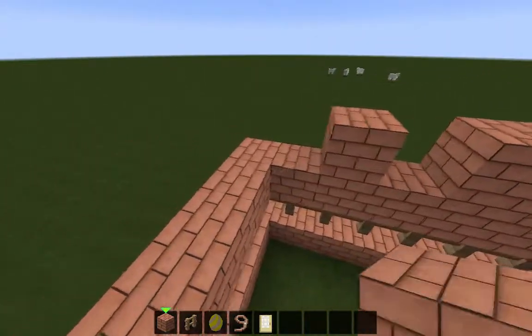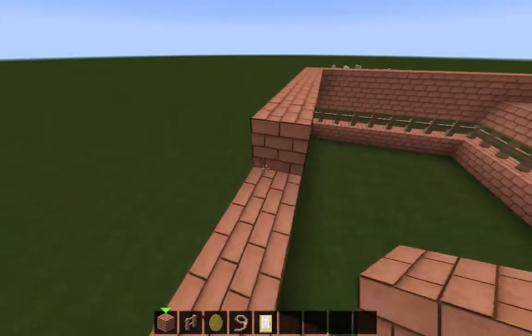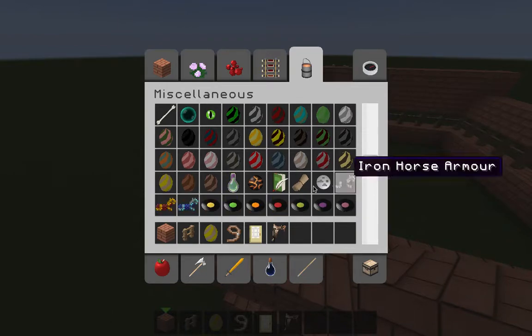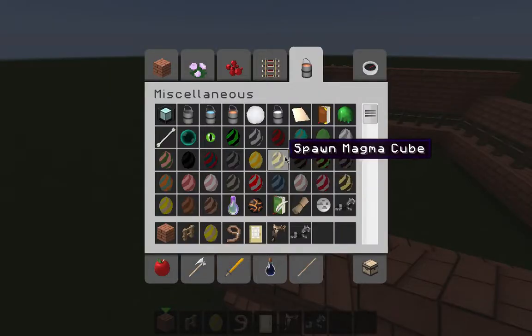And then I'll tame some of the horses and put them in. One thing you also need is a saddle for the horse, and if you'd like some armor for your horse, I'm going to be using horse armor as well.